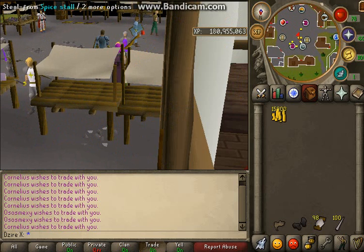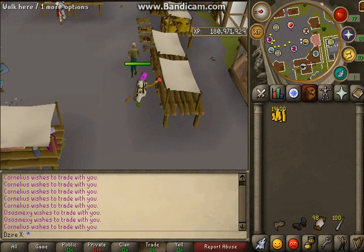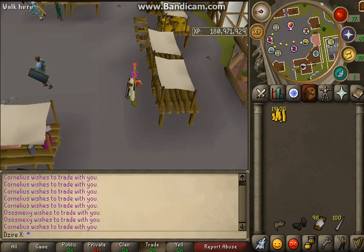You go back down here and steal from the spice stall, up until level 75. Then at 75 you come over here and do the gem stall. You'll keep doing this gem stall all the way up until 95. It does take quite a while, but it's 15k XP a thieve, so it's pretty fast, apart from the fact that it reloads.